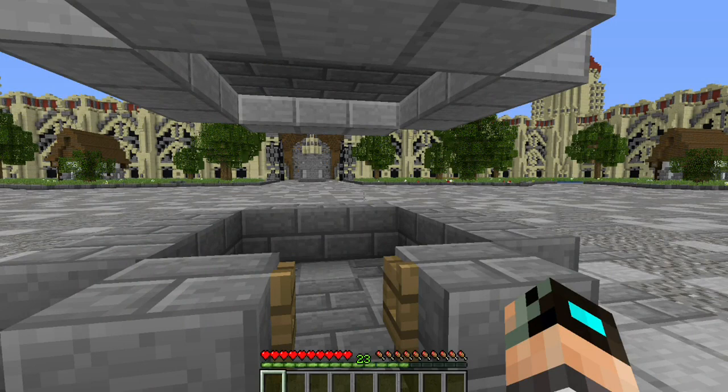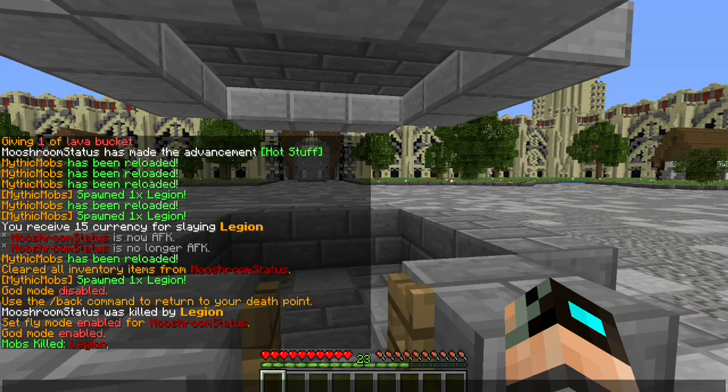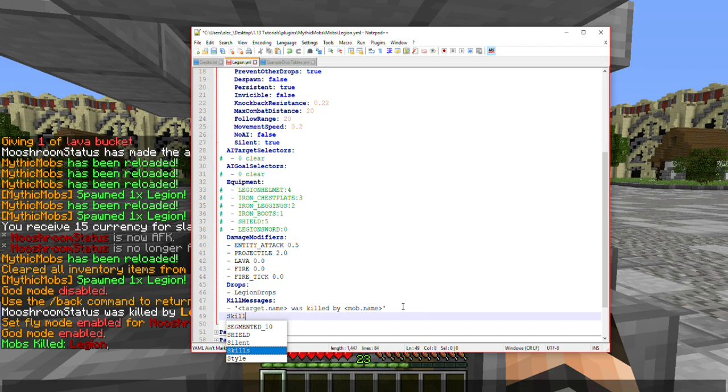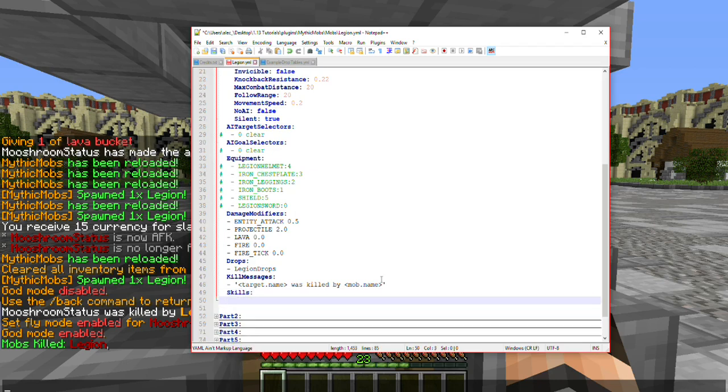Welcome back to the final part of the Mythic Tutorials for Starters playlist. This tutorial we're going to be covering skills, or at least how to set them up. There are different ways you can go about this: you can add the skill mechanic itself directly, or we can make a meta skill. I'll explain that in a moment.